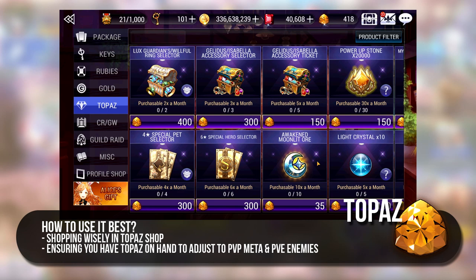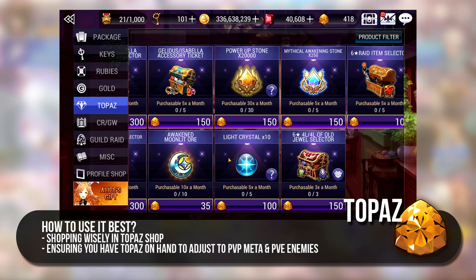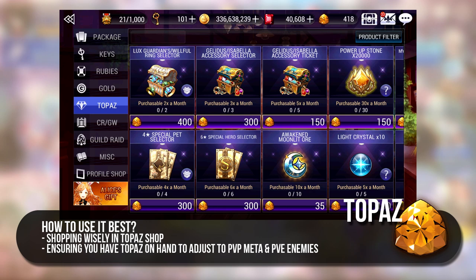The Topaz Shop is filled with many amazing items and resources. If you are just starting to build your PVE team, PVE pets like Kale are some of the better buys from the Topaz Shop. Mythical Awakened Stones are also one of the best purchases here but they do cost quite a bit. There are also various premium accessories available here but I would strongly urge you not to bankrupt yourself on Topaz, otherwise you will have a very difficult time adjusting to new metas and new PVE enemies because you cannot change trades efficiently. Always have at least 300 to 400 on hand.